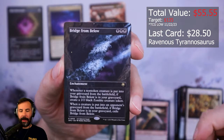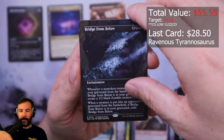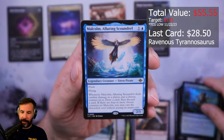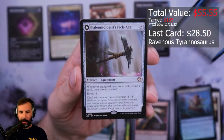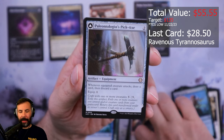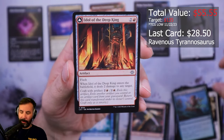Special guest slot right away: Bridge from Below! All right. Oil, Staggering Size, Malcolm, Alluring Scoundrel. Paleontologist's Pickaxe — we're gonna put this up here with the mythic pile, I guess.